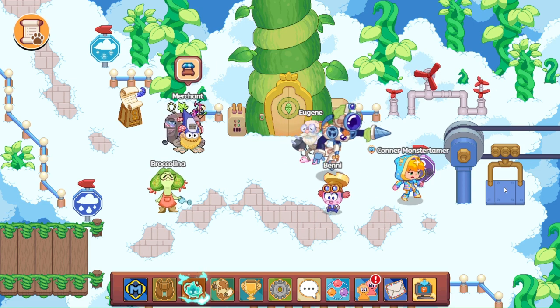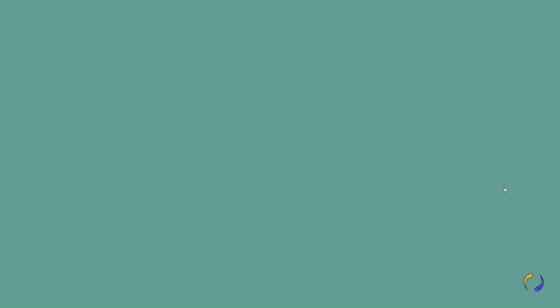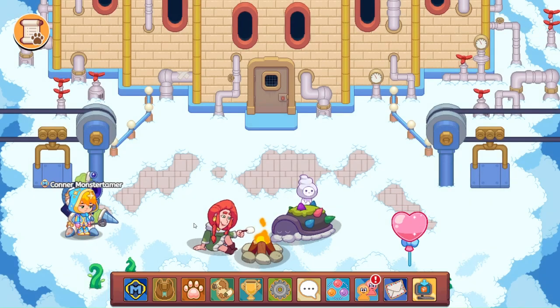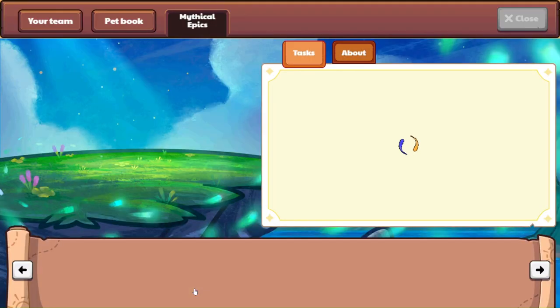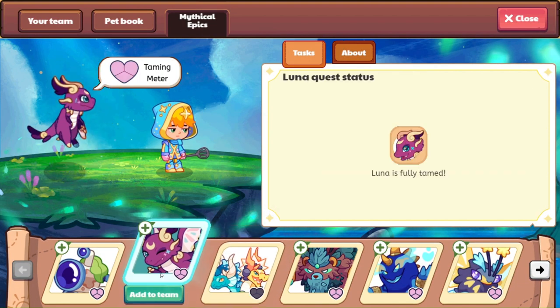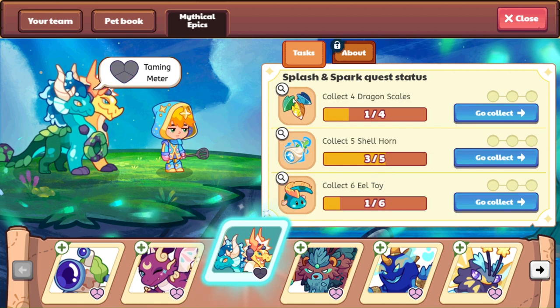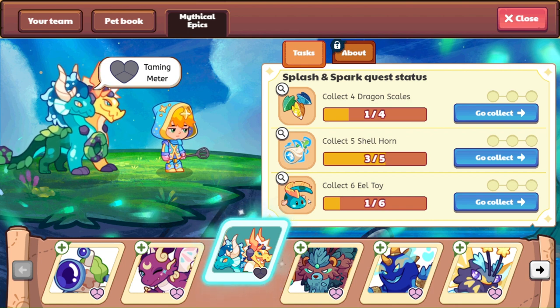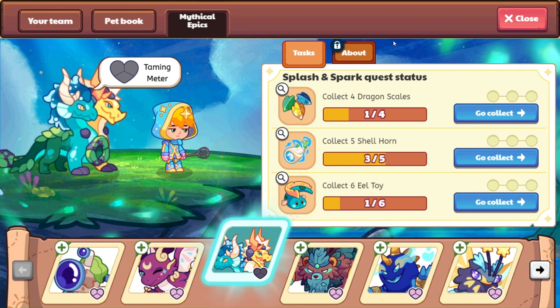All of the items here in Skywatch have refreshed. And we need, I believe it is three more dragon scales. I wanted to come over and say hi to Luna before. So we have four dragon scales that we need to find here. Only two more shell horns and then six more eel toys. We'll go try to track down the shell horns and then the eel toys after.